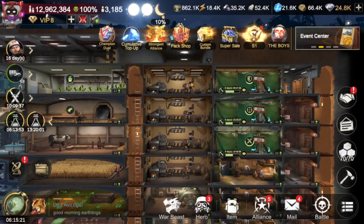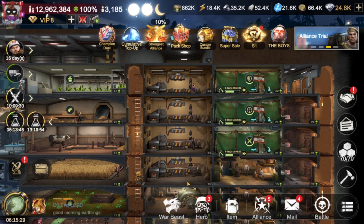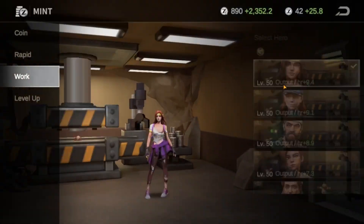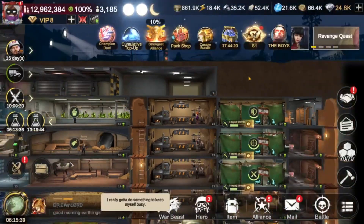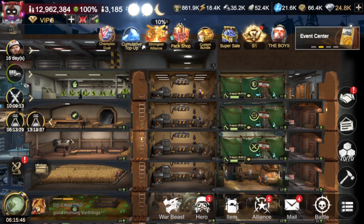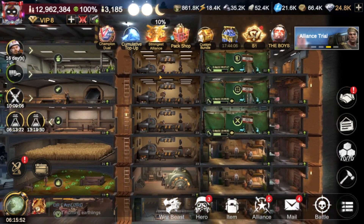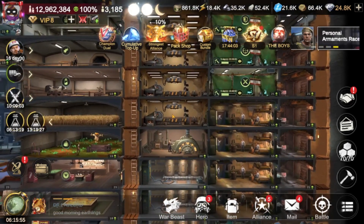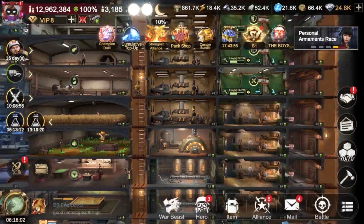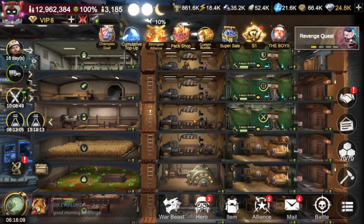I wanted to put the mints next to the gyms because I use the gym heroes to work in the mints — they have higher vitality than everybody else. Both gym training speed and mint production speed are based on vitality, so these are going to be our best four vitality heroes. Anytime I want to train troops I just put the hero in, train the troops, then put them back — that makes it highly efficient. Because all of these buildings have the rapid feature I wanted to put the power generator next to them as well.